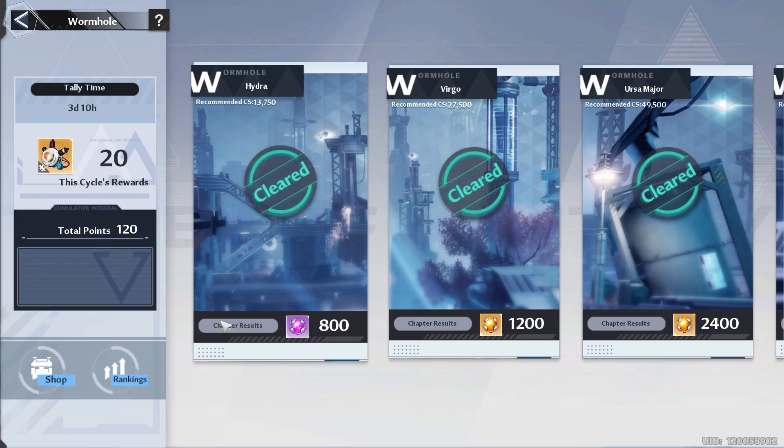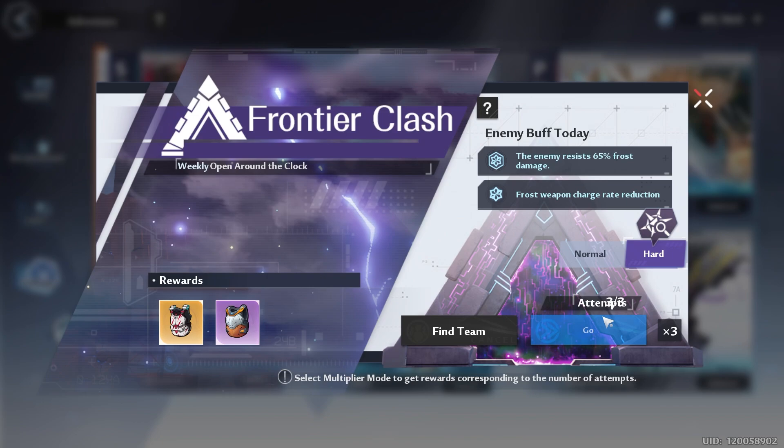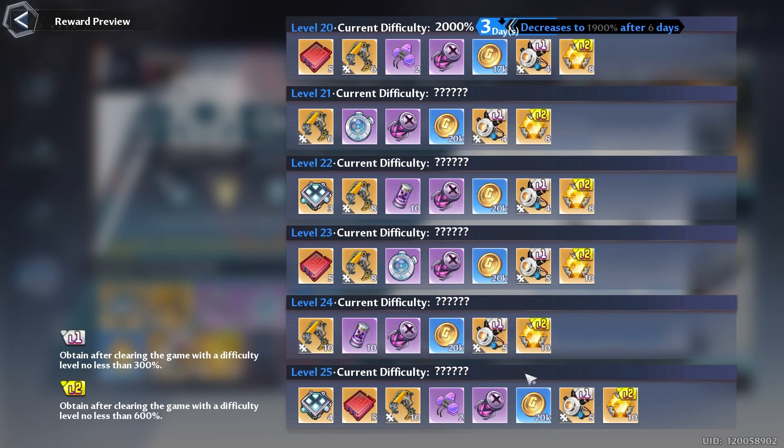Wormhole resets in three days, so go ahead and complete it to get those extra rewards. Frontier Class — knock it out to get that golden gear. Origin of War: if you're finding this fairly difficult, you can wait a few weeks to knock it out for the best rewards. Just make sure that you don't let the difficulty decrease under 600% so you can get those extra rewards.